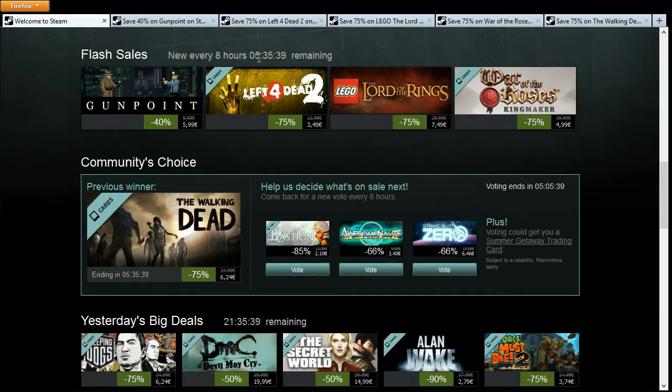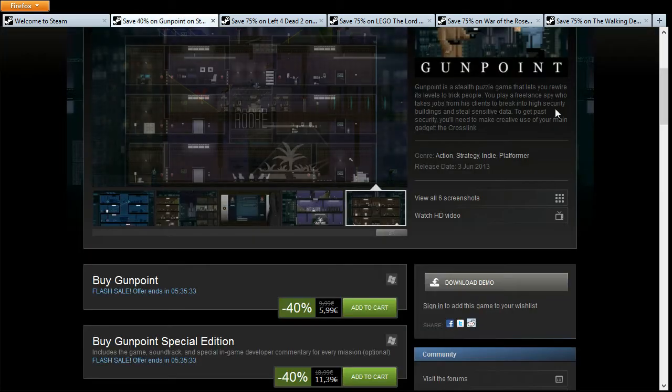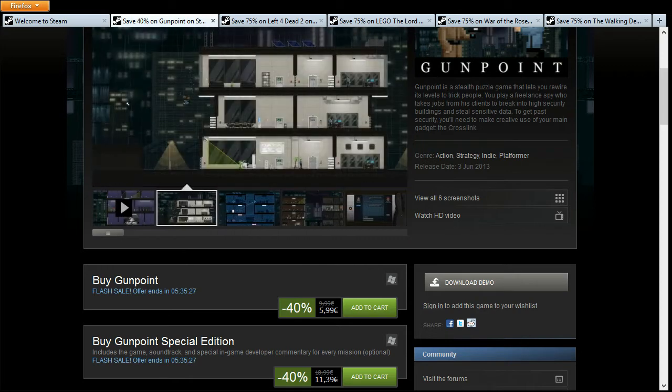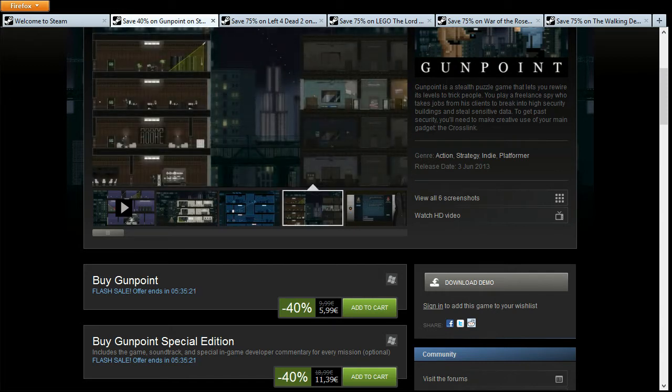Hey guys, new flash sales are up with still plenty of time to pick them up, so let's take a quick look. First one up is Gunpoint, 40% off which takes it down to 5 euros 99, 5 dollars 99, or 4 pounds 19. This is a stealth action 2D game.